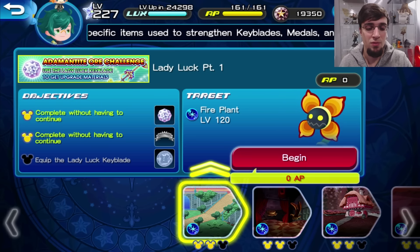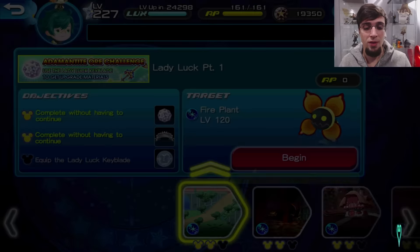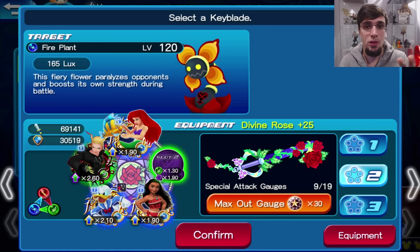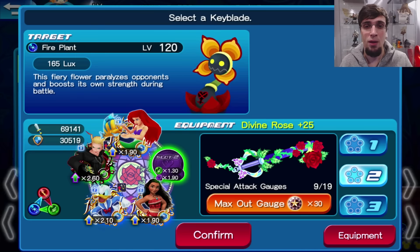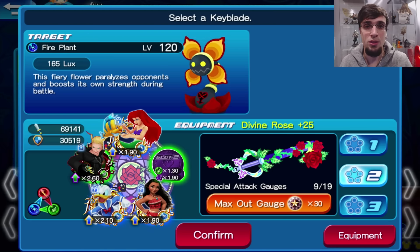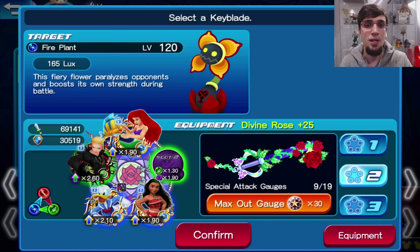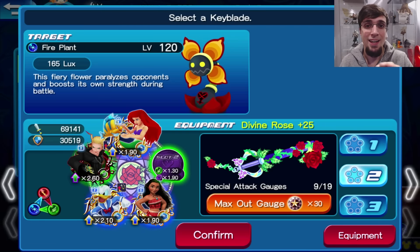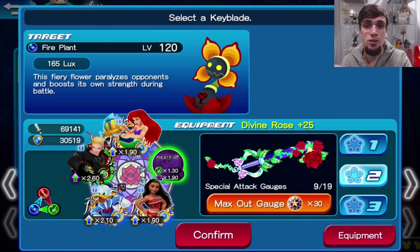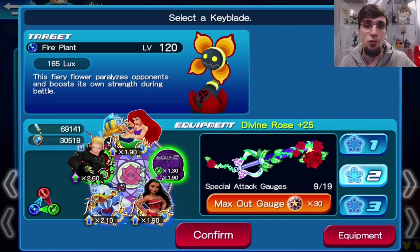In this video I'm going to show you exactly what I did and things you could do. For any of these Adamantite Ore challenges, you guys should be right away doing number one and number two without a problem. As long as you guys have a buffer and a friend medal, you're golden. You can use three Christmasauras, Sebastian, Illustrated Kairi, Aerial Flounder, Heiners, Pence, Olette — any medal that raises strength of a medal by one tier, two tiers, or three tiers, or Uniform Kairi. For the first two, make sure your friend medal gets buffed.